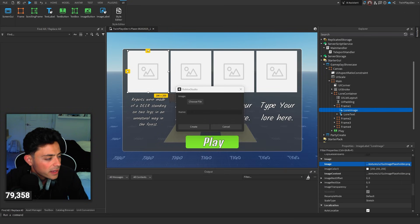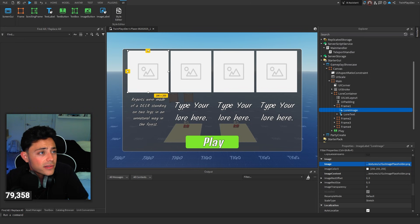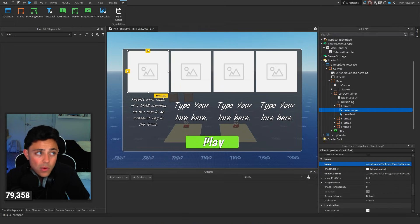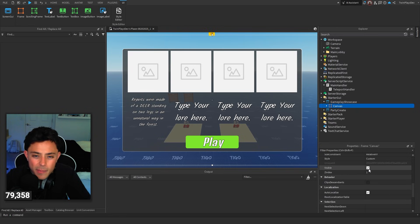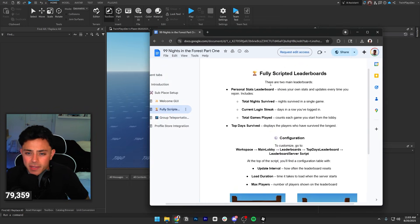You can edit it however you want and add whatever images you like — it's all up to you. You can also ask AI to make these images for you. Tigo provides some images, or you can take screenshots from the game and ask ChatGPT to make an image based on that. Once you're done, make sure this is set back to invisible and you should be good.